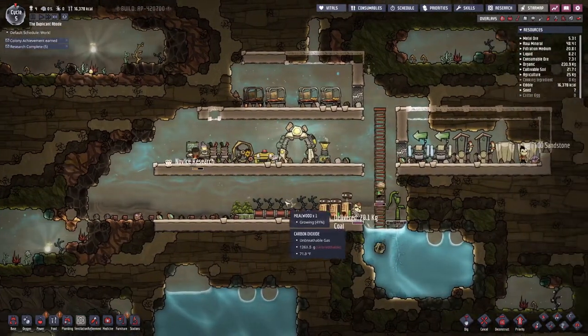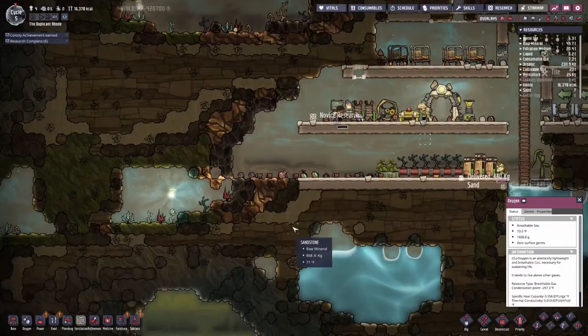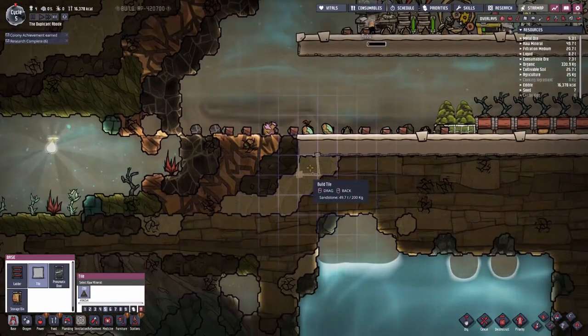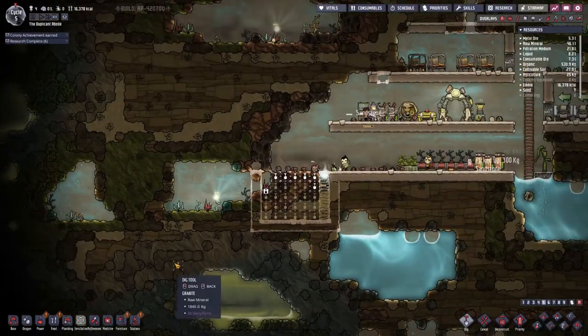These guys are emitting polluted water, which means I'm gonna have to do something with that because I don't want to have to deal with the polluted oxygen. I'm going to dig this whole section out and this is going to be the pee hole. As cursed as that may sound.